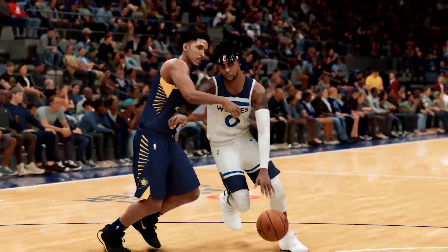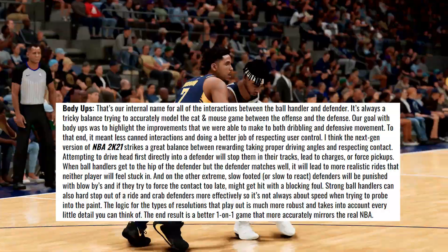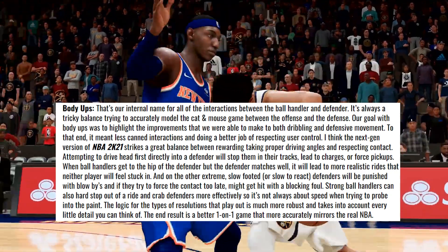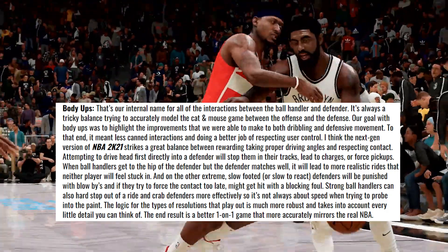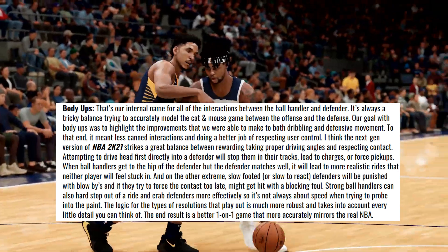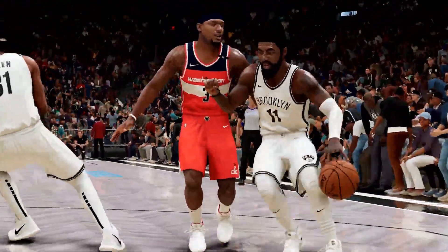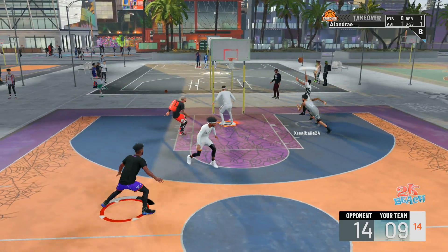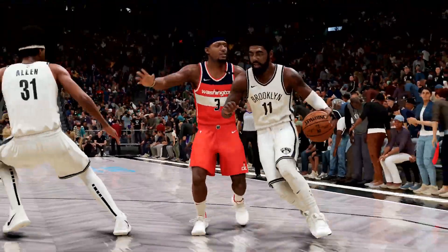For body ups, it's similar to what was said about defense — bigger players should move how they're supposed to move. Bigger players with body ups shouldn't be able to get as many blowbys as smaller players, and smaller players will get more crab dribbles to get around their defender. Mike also stated that you can't just put your head down and use your speed to blow past your defender — you have to actually have skill now. Blowbys should still be in the game but more fair, since in 2K18 they were overpowered and in 2K20 you could never get them.